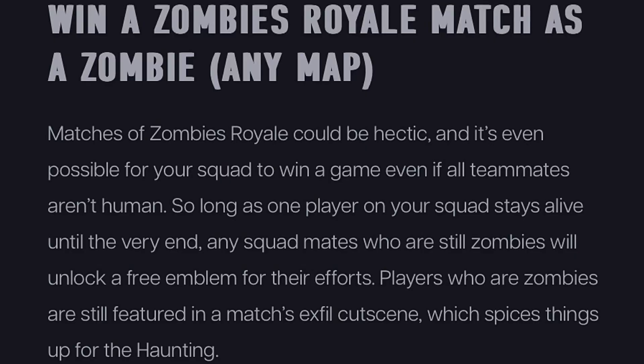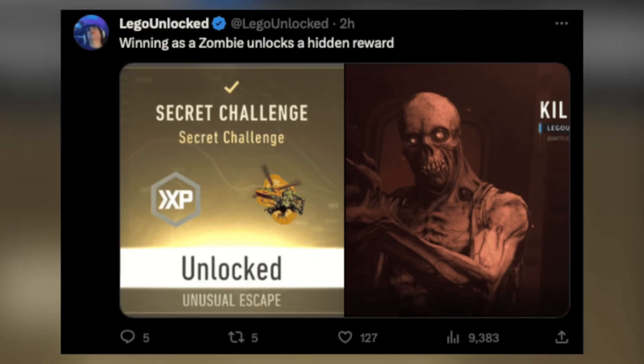Win a Zombies Royale Match as a Zombie: Matches of Zombie Royale can be hectic, and it's possible for your squad to win even if not all teammates are human. So long as one player on your squad stays alive until the very end, any squad mates who are still zombies will unlock a free emblem for their efforts. Players who are zombies are still featured in the match's end-game cutscene, which adds a fun twist for the haunting.